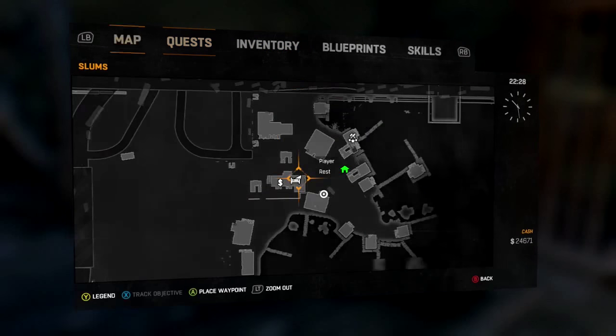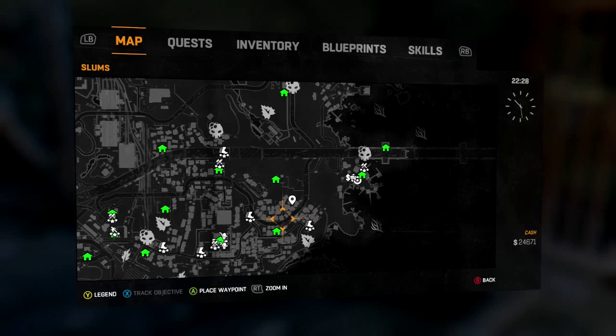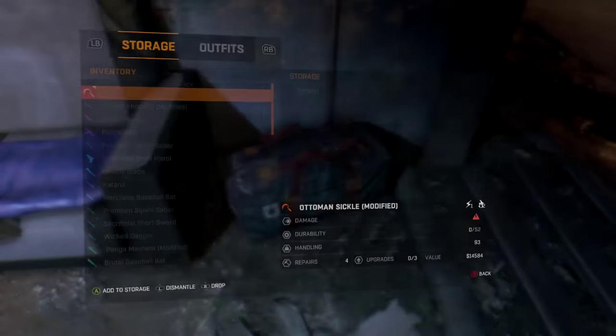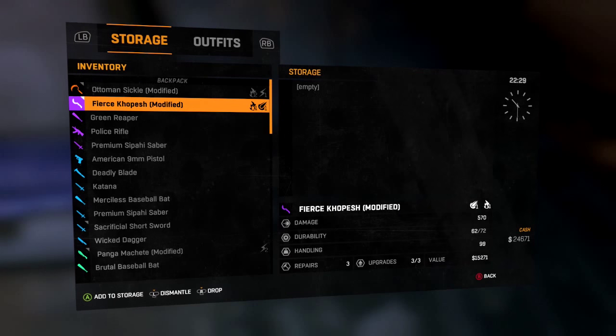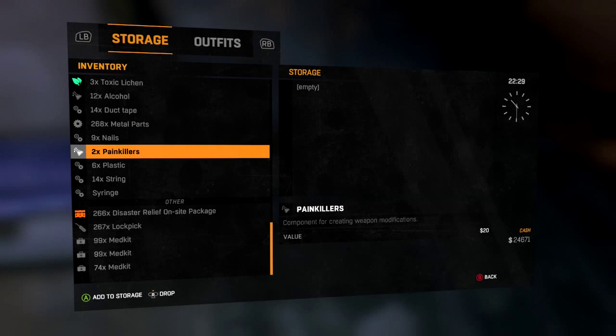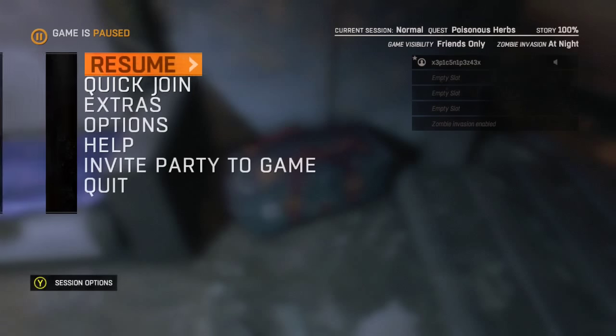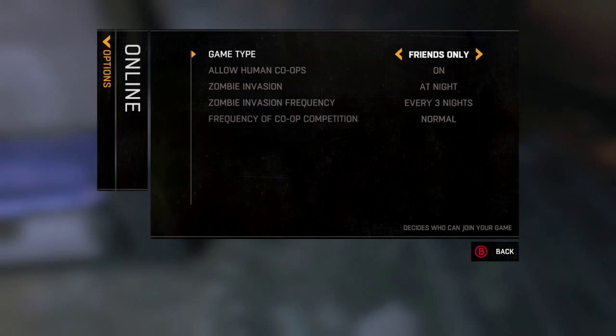I'm actually at this outpost right here, or safe zone. You can do it at any safe zone that has a player stash, which is actually all of them. So what you want to do is go into your player stash. Make sure you go to options, online, and set it to friends only. Just copy these settings because it won't work otherwise.